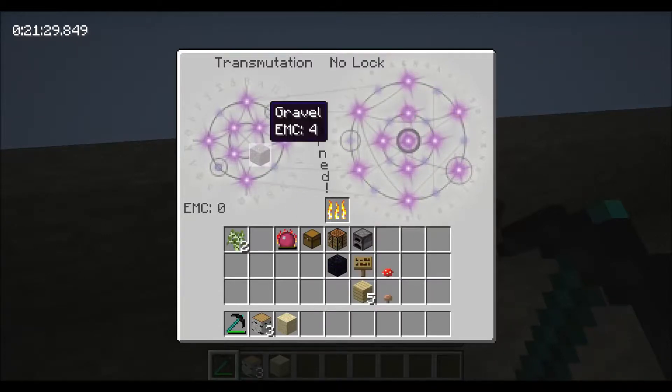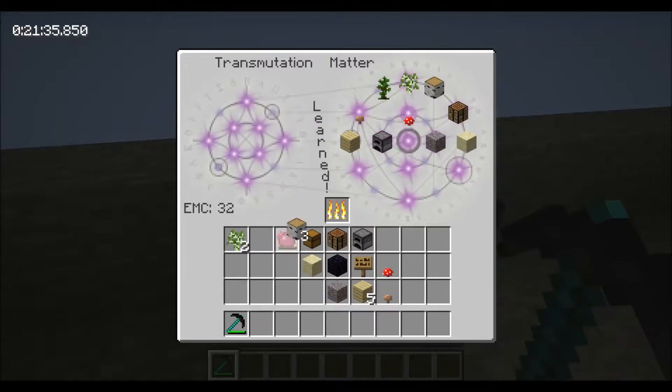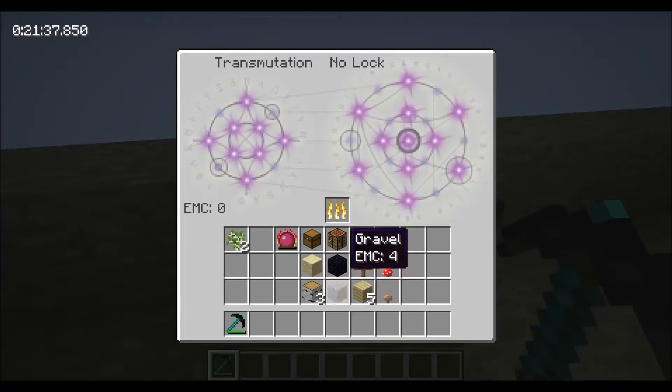For instance, a diamond has an EMC value of around 8,000 something. Cobblestone has a value of 1. So about 8,000 cobble will make you a diamond. However, if I had 8,000 EMC and stuck it all in, I wouldn't be able to get a diamond out because the tablet doesn't know diamonds. I actually have to teach it everything I want it to know, or else I can't get that item out of it.